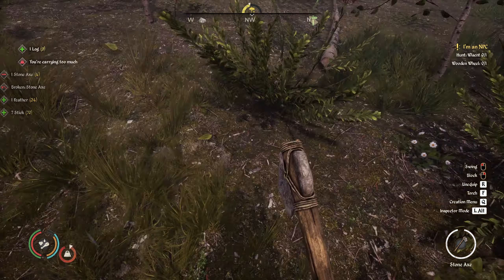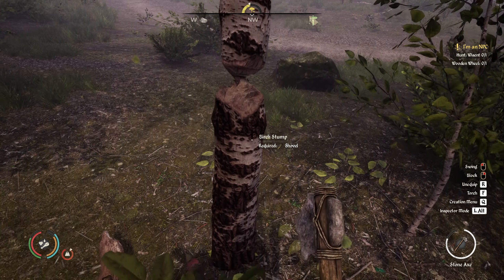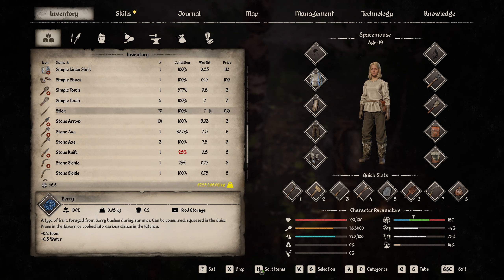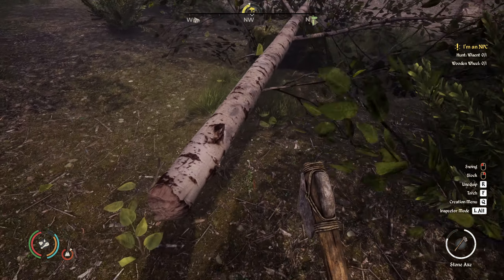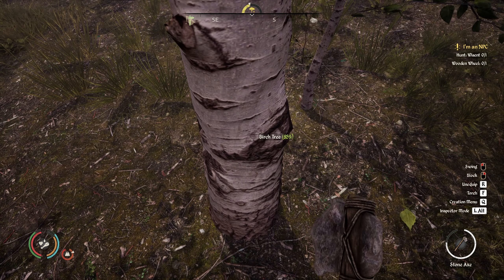That was another axe. Luckily we still have four. I wonder at what price axes sell in the market. Knives aren't that good to sell — how about axes? Yeah, six, so probably you get half of it, three. I think we got 2.5 for a stone knife.